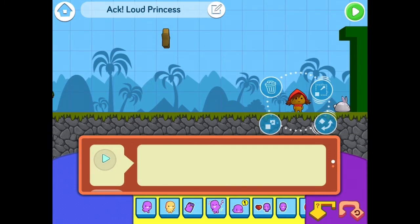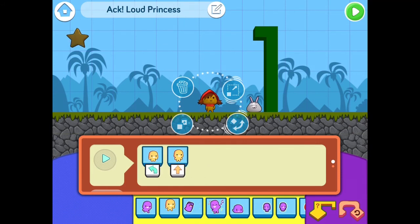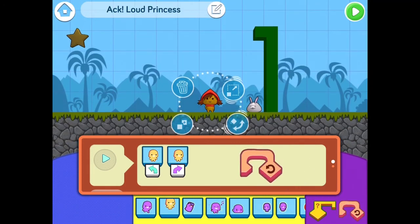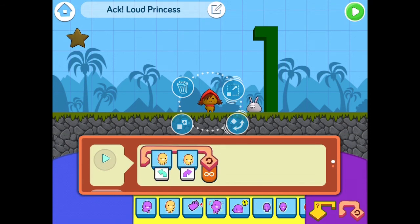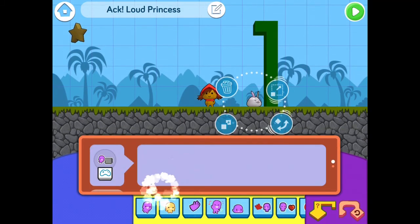So when it starts, this is the code I'm going to do: jump left, jump left — that's how it jumps left. Isn't it nice? Next I want it to jump right — jump right again. I'll put jump right, but I want to do that forever, so I will put a loop to do things forever.